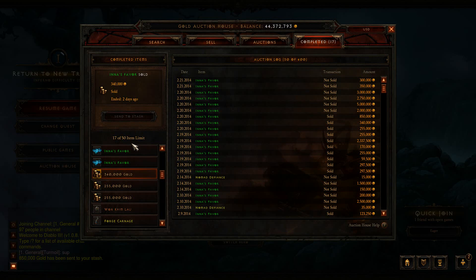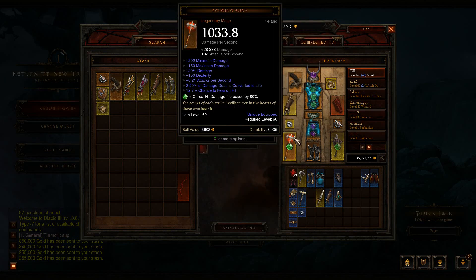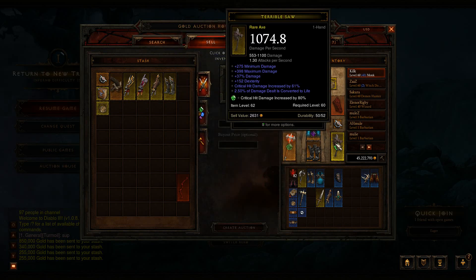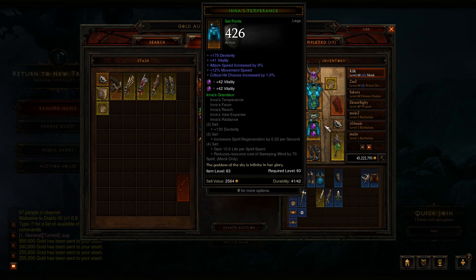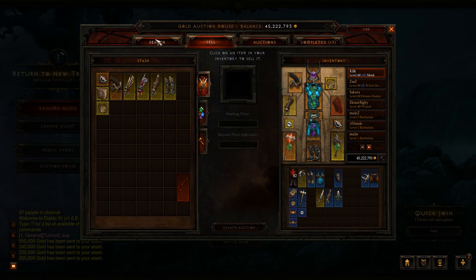Before I was doing Reaper of Souls videos, I had been doing gold farming here in the auction house for a while. I got up to about 700–800 million gold, and then just blew all of that gold on the equipment you see right here, which I obviously have replaced in the Reaper of Souls beta — Echoing Fury, a really good rare weapon with crit damage and lifesteal on it, good boots, all kinds of good stuff. Anyway, this video is about making money for you guys.